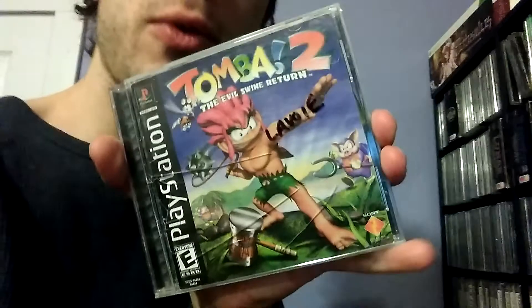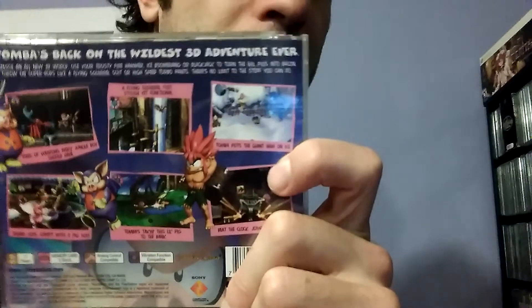Here is Toomba, a pretty popular game for the PlayStation. It's kind of a non-linear platformer — there are a lot of different objectives as you go around the world. You could actually sort of call it a Metroidvania-style game with some RPG elements. I tried playing Toomba for a while and I didn't really like it that much — it's kind of hard to figure out what you're really supposed to do. But I like the soundtrack a lot. Toomba 2: The Evil Swine Return is kind of more of the same, but with full 3D graphics. The first one is generally considered better.